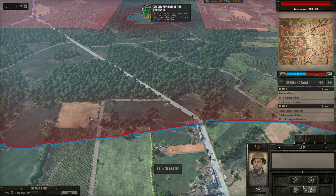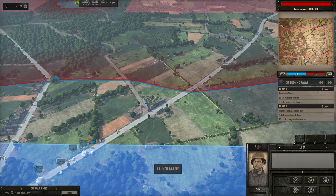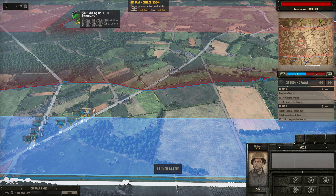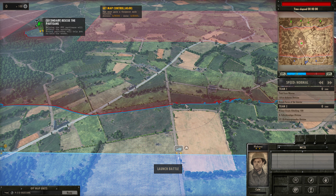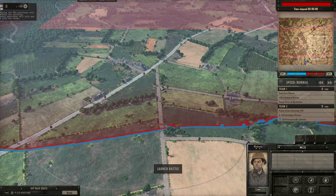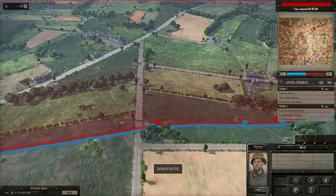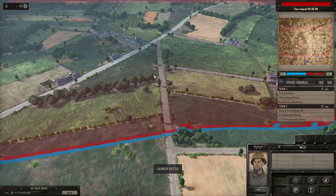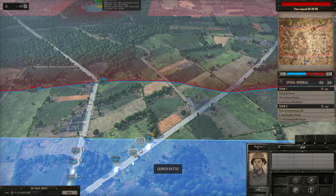The mortar should unload in this little opening - that should be fine. Everyone going up that way is okay. The other recon comes over here and stays on this road. I'll have you unload in the trees somewhere - I don't think I can get you all the way up to that building. Let's have you unload there - a little bit risky but should be all right. The jeep is my anti-tank - let's have you unload over here.